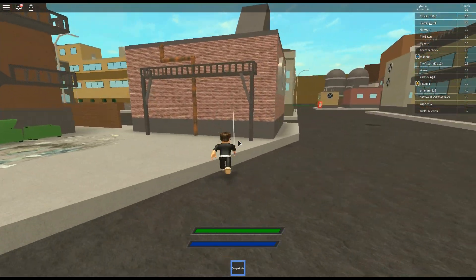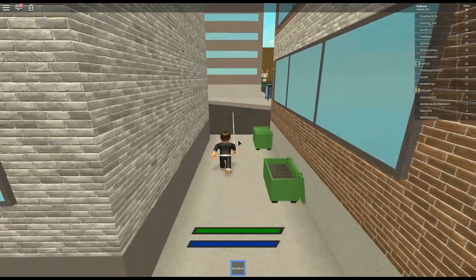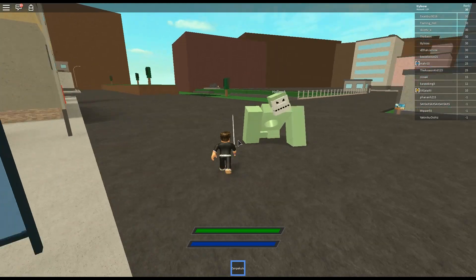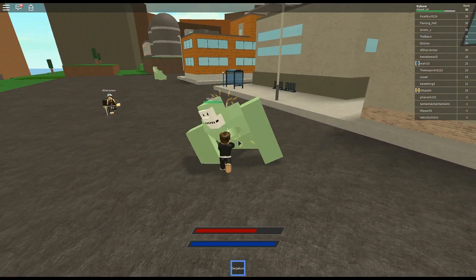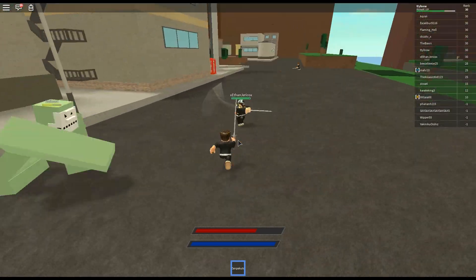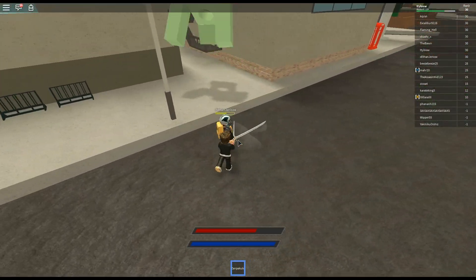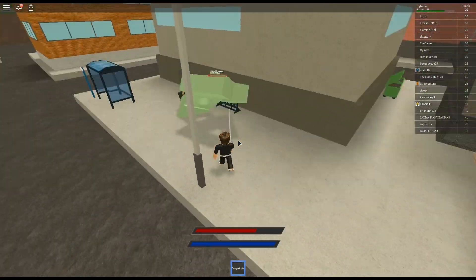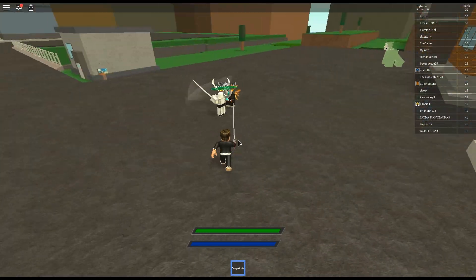The stun lock works against NPCs and everyone except Menos Grande — they don't get stunned. Menos Grande I'd highly suggest any low level player not even try to fight; they can do half your health in a single stomp and you can't do real damage to them. If you're a noob, fight hollows instead. As long as you're attacking hollows they should become stun-locked. This player is picking a fight with my hollow — I want the XP so I'm going to try to kill him at the same time.